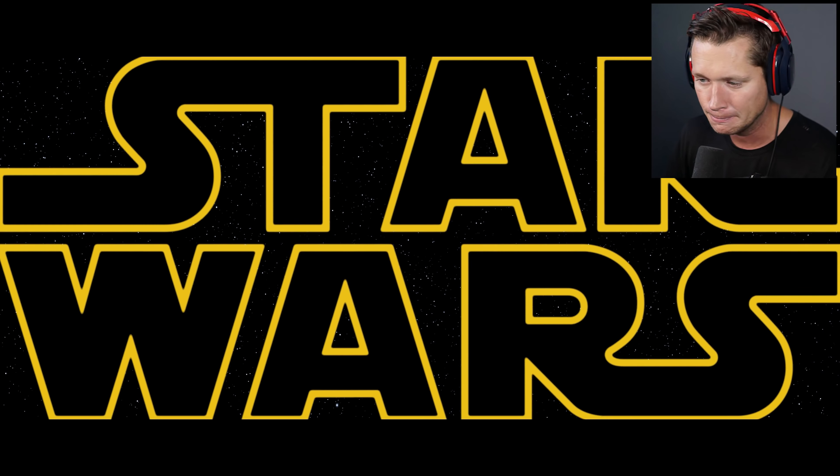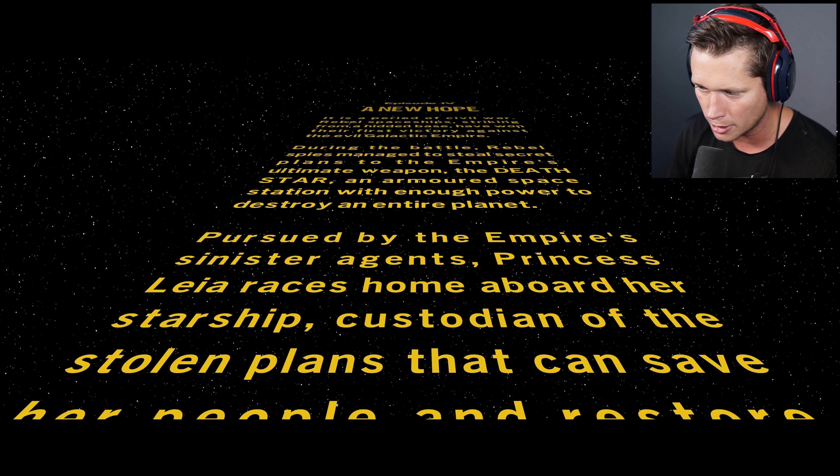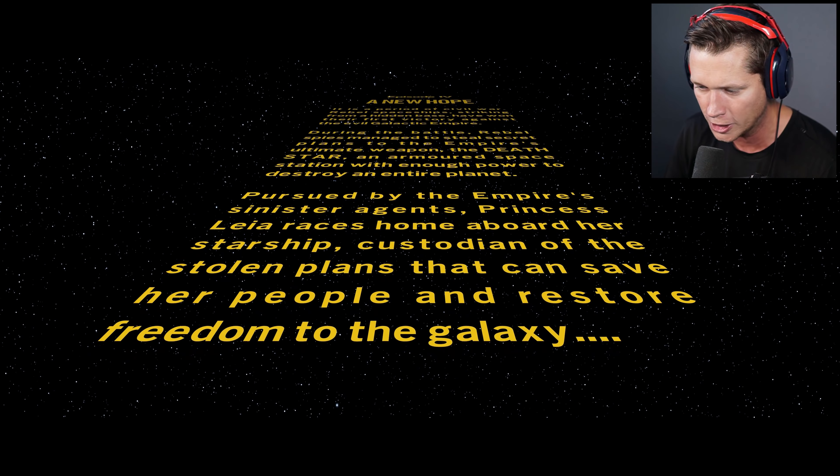I don't know if you unlock them in order or how it works, but — a long time ago in a galaxy far, far away. Episode Four, A New Hope: it is a period of civil war. Rebel spaceships striking from a hidden base have won their first victory against the evil Galactic Empire. Rebel spies manage to steal secret plans to the Empire's ultimate weapon, the Death Star, an armored space station with enough power to destroy an entire planet. Pursued by the Empire's sinister agents, Princess Leia races home aboard her starship, custodian of the stolen plans.